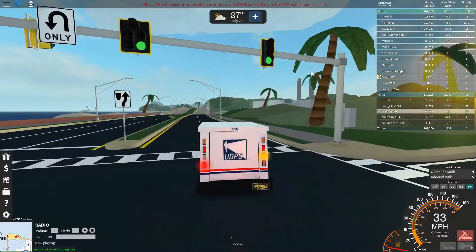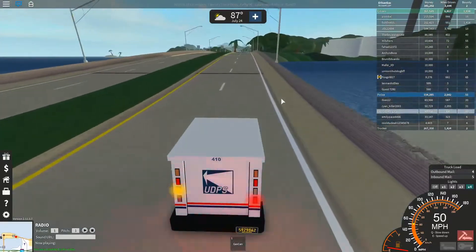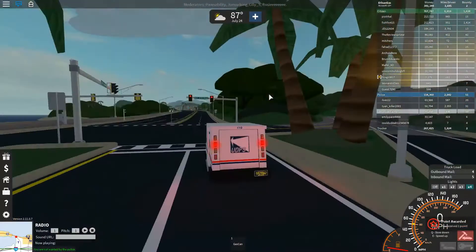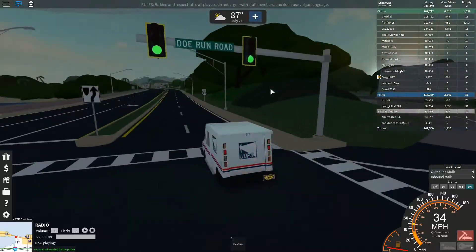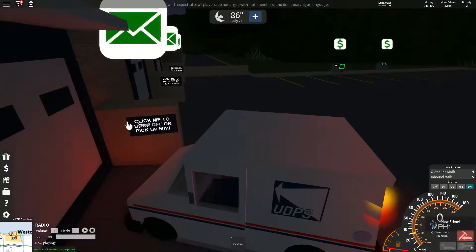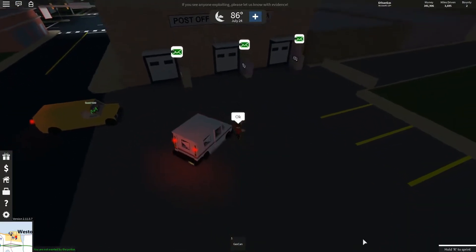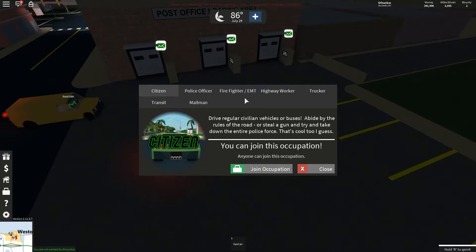I hit something turning but continue on. I drop off the remaining mail, stop at a red light, and head back to the post office to deliver the inbound mail. You drop off the mail there and it registers as delivered. I think I had five inbound pieces, so I got $500 from that. It's a good way to make money, especially if you don't have a great car.